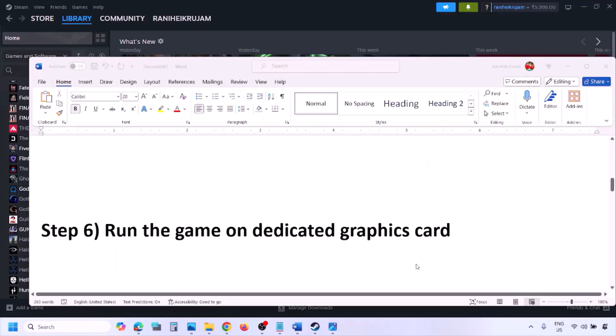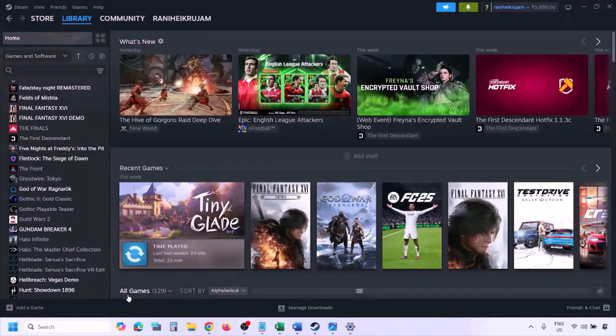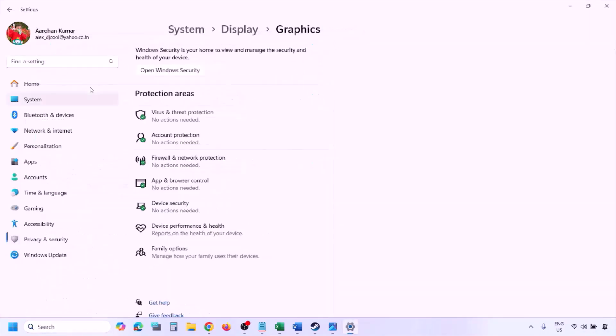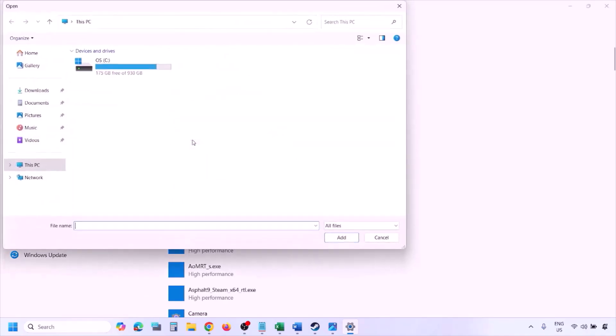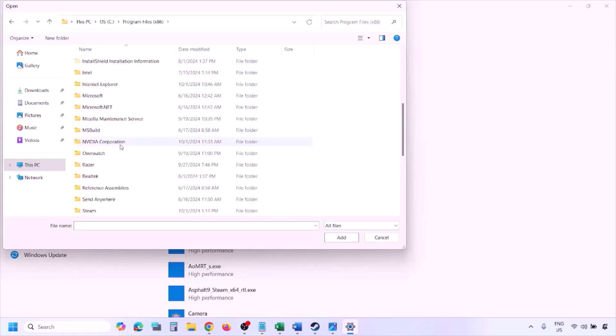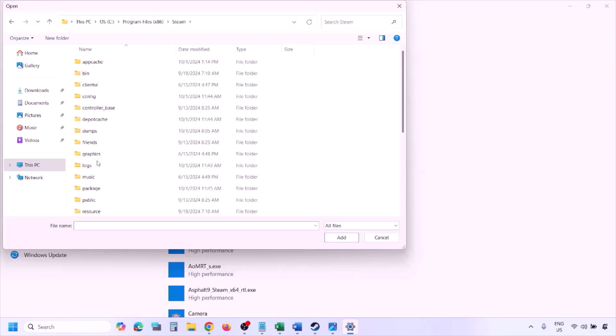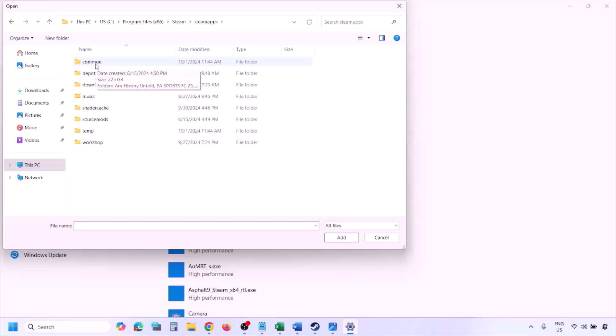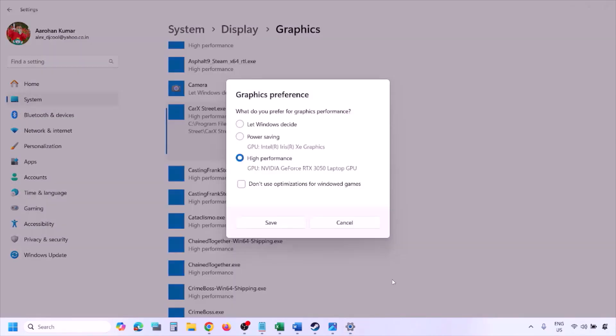The next step is to run the game on the dedicated graphics card. Type 'Graphics Settings' in the Windows search box, go to Graphics Settings, click Browse, and navigate to the game installation folder — open the drive, Program Files, Steam, steamapps, common, and the game folder. Find the game .exe file, select it, and click Add. Once the game is added, click on it, select High Performance, click Save, and then launch the game and check.